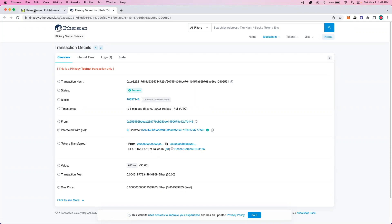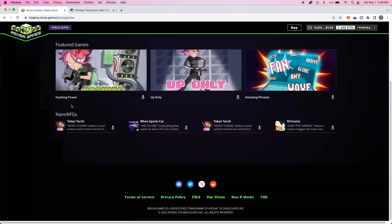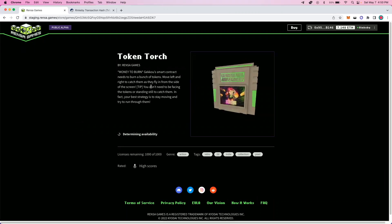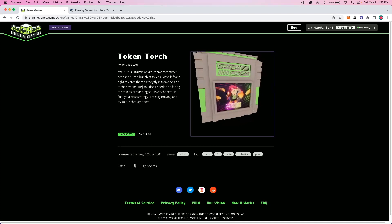So we can head back to Rents a Games. We'll go back to our store and you'll be able to see that Token Torch is now available. When I click on Token Torch, I'll be taken to the game page. You'll see the title, studio, description, all of the metadata that we created, as well as the cartridge that we created, which you can play around with.